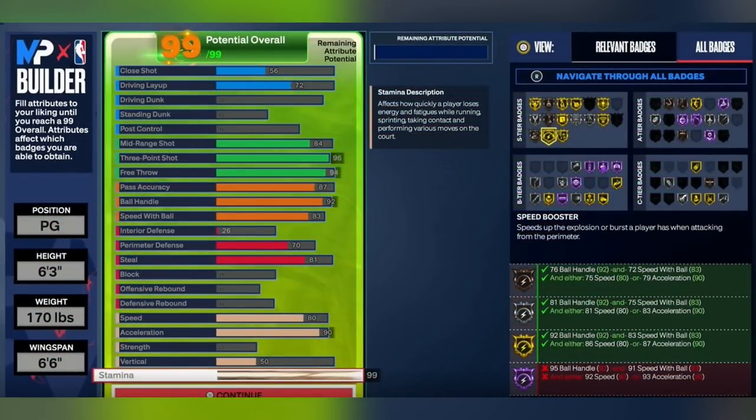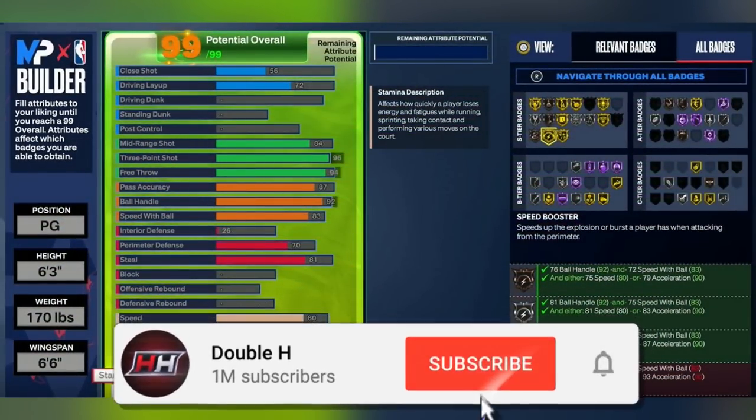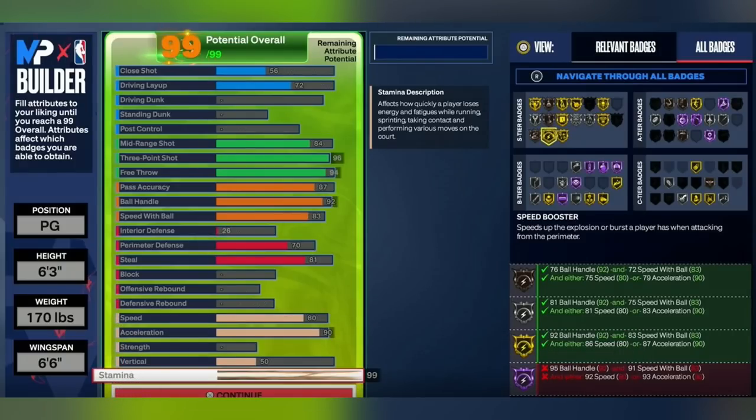This is the first build I'm going to show. I'm going to show literally eight guards so y'all can screenshot and compare. This is basically a bunch of small guards I saw people make. This is some of the best defense you're going to get if you want high playmaking and shooting. This build has no driving dunk, no high acceleration, not that high of speed. A lot of YouTubers are recommending point guard builds with a 60 or 65 pass accuracy — that's just not realistic. If you're going to make a small guard that can play threes and fives, even this build should probably stay away from twos with a 25 block and 26 interior.